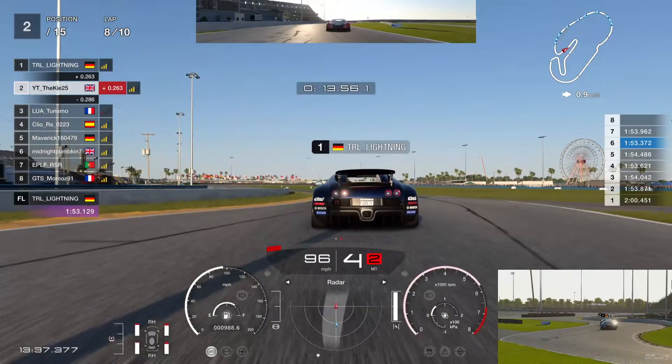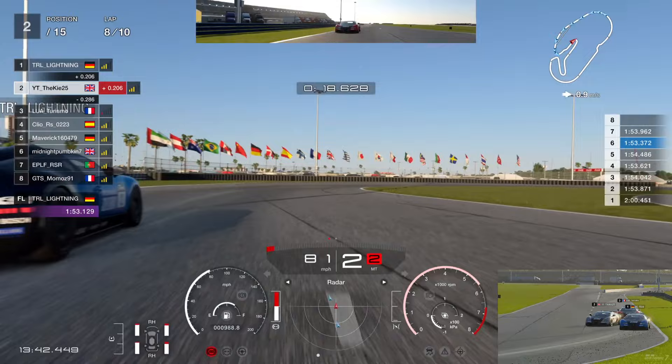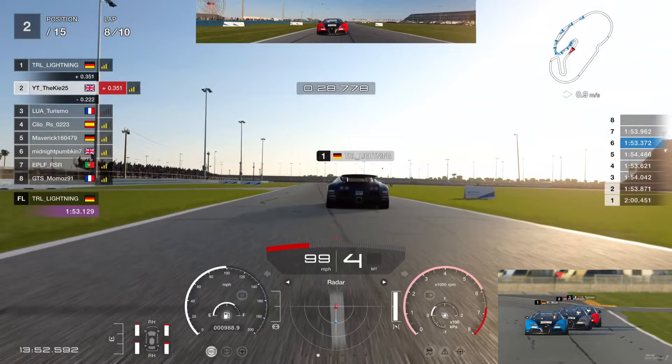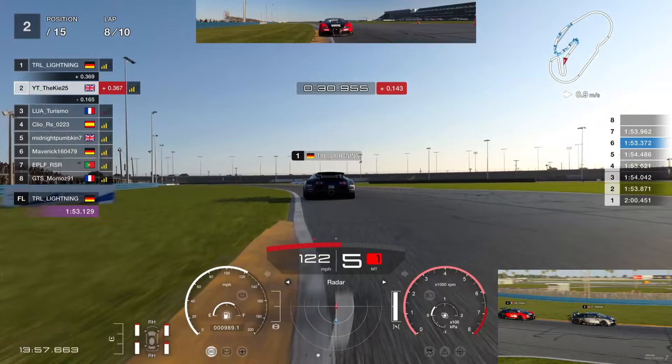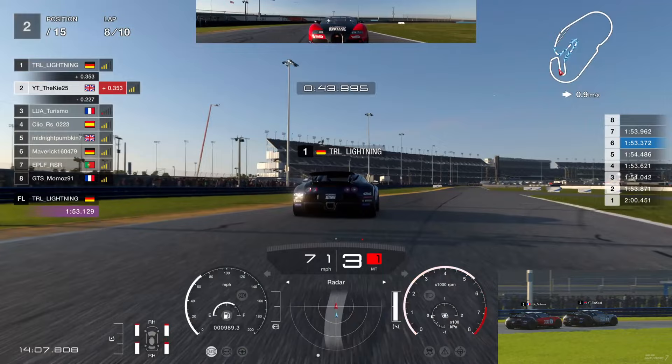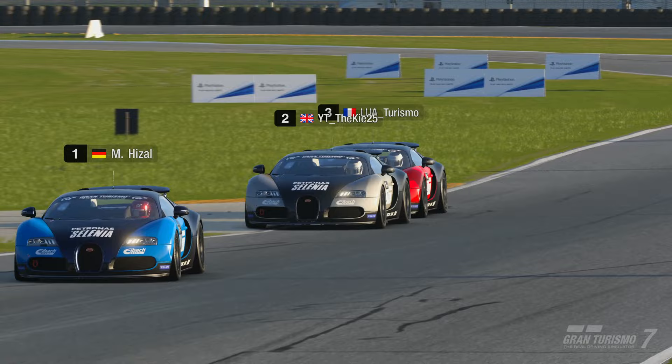Mick lost a good three tenths there. Then - we didn't mean to do this - we go for a massive drift into the corner. The inputs caused rotation, the car went right then left and went sideways. Luckily we save it without hitting Mick and pull off a little drift. A bit of a show for Turismo behind us. Now we go back into the braking zone to try and get behind Mick and challenge for the lead.